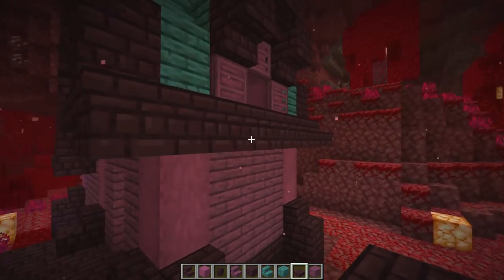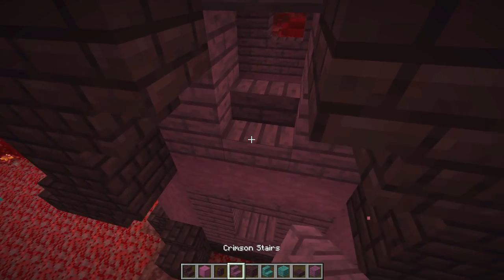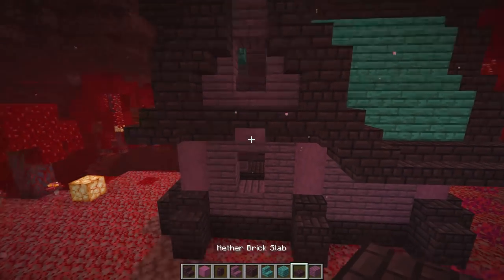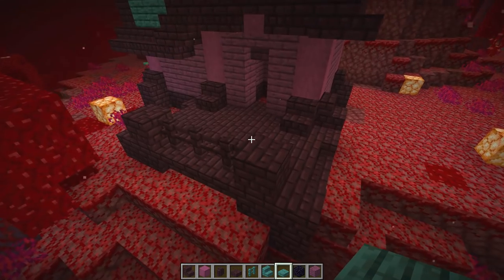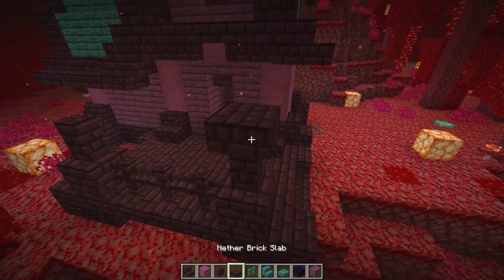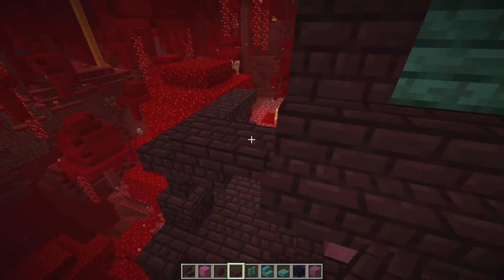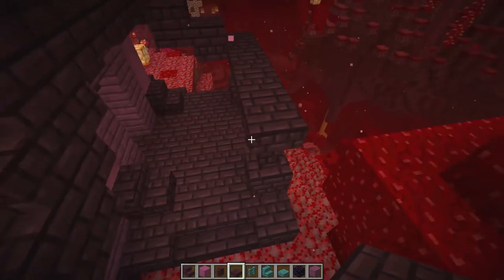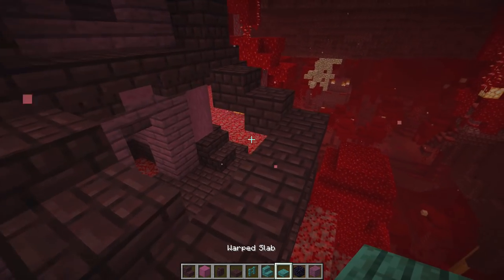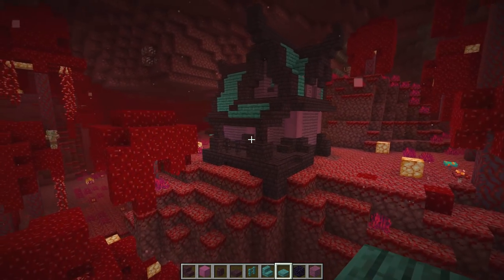Let's repeat this on the other end - covering everything up with our crimson, stair on top, upside down, and a slab in the center. On this side I want a little overhang, so putting a nether brick wall here, one on this side, then nether brick slabs going gradually upward. Repeating on both sides with double slabs, then coming back in with warped slabs in the middle gaps. That looks so awesome - look at this house!